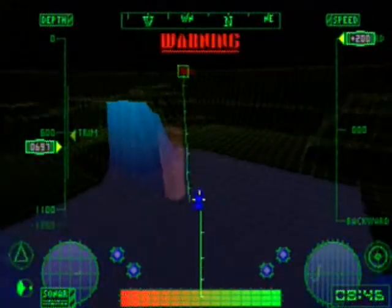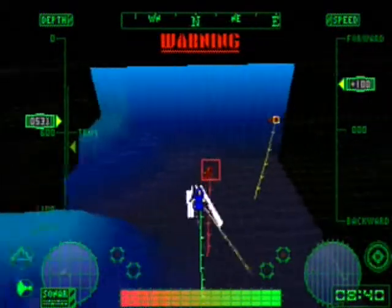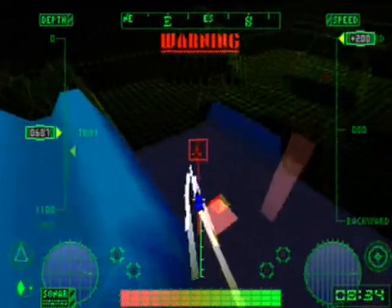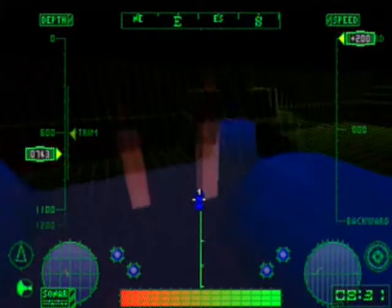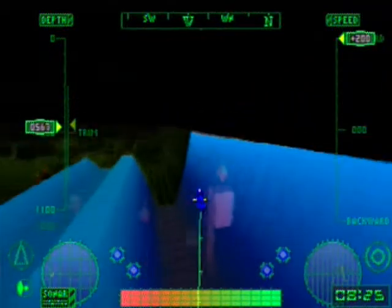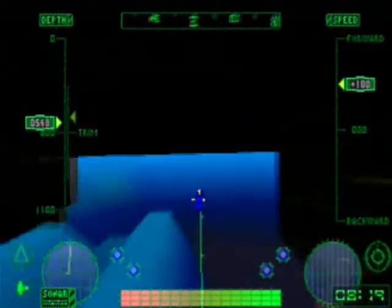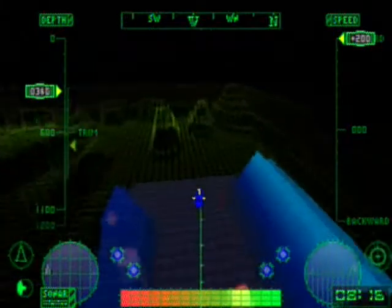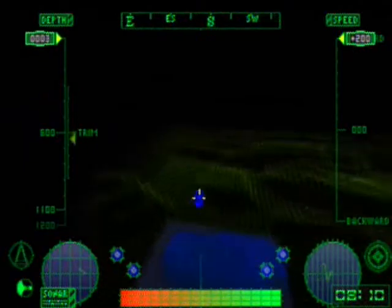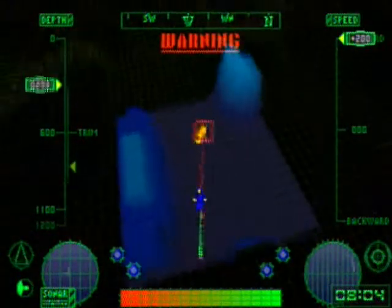We're also going to briefly do the snowboarding game in the Gold Saucer. I'll show my first run and my final run before I gave up. There are multiple courses available — you have to do well on the first course to unlock the second, then well on the second to unlock the third, and then you can unlock a time attack mode. The first course we'll show is identical to the snowboarding race we did to get down to the Great Glacier.